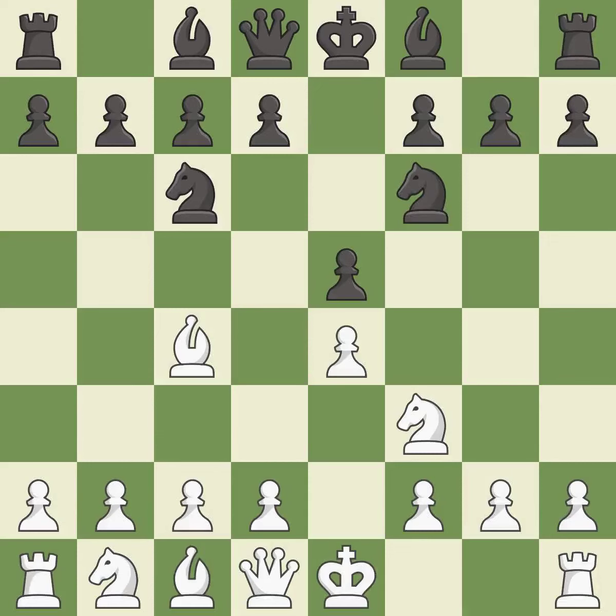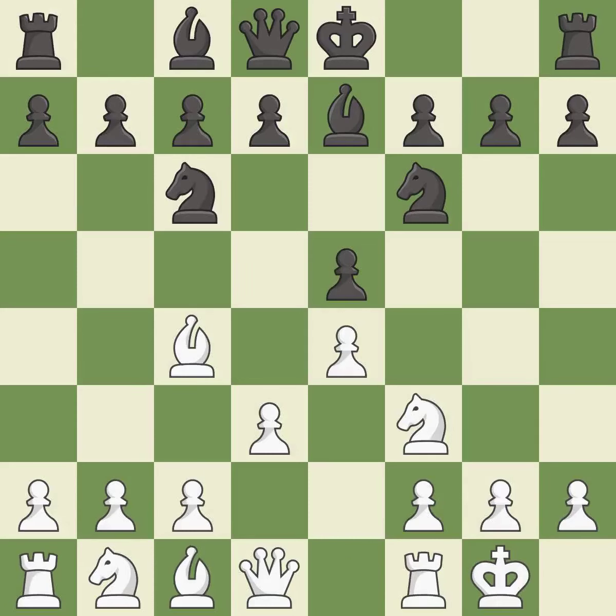Nf6 develops the knight and attacks the undefended e4 pawn. d3 protects the e4 pawn and the c4 bishop, and allows the dark-squared bishop to develop. This activates a bishop by developing it off of its starting square. Castling gets the king to a safer square, out of the center of the board, while also developing a rook. Castling kingside tends to be safer because the king is further from the center.